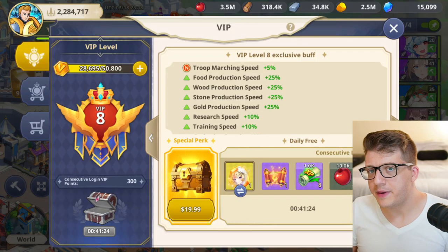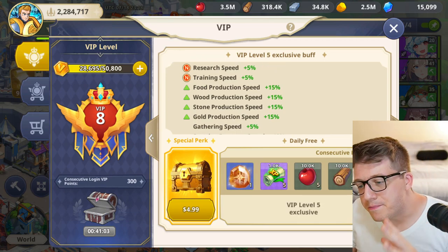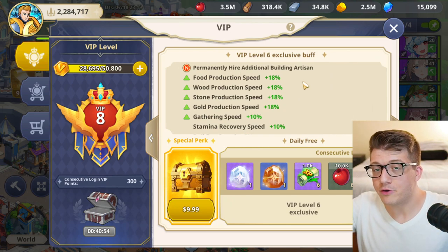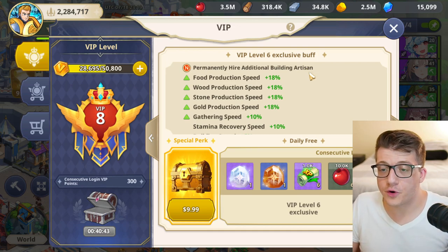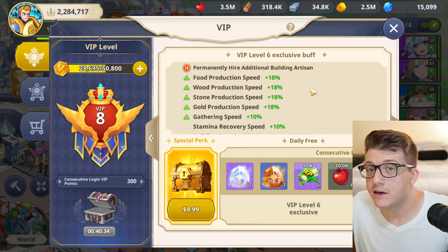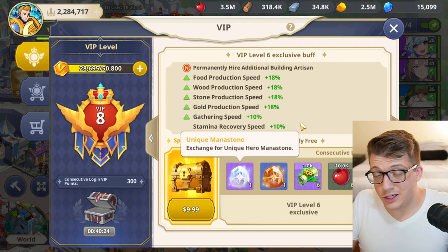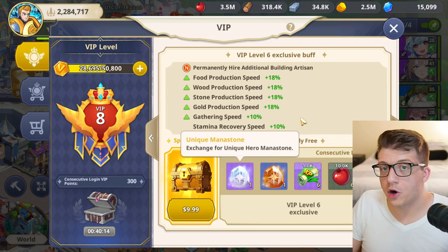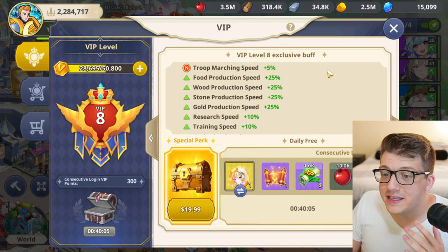Tip number ten is about your VIP level. The most important milestones are VIP 6 and VIP 8. VIP 6 gives you a permanent second builder, effectively doubling your building speed. At the start of the game you have a temporary second artisan, but eventually it goes away. VIP 6 also gives you a unique mana stone every single day, which is really important early since unique heroes will be your best ones. You can convert these mana stones into literally any unique hero you already have — I recommend putting them all into Jeanette.